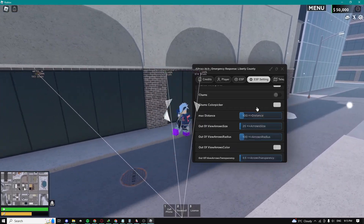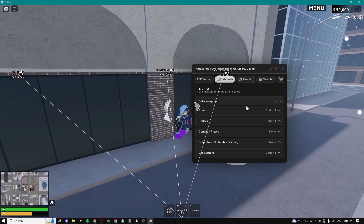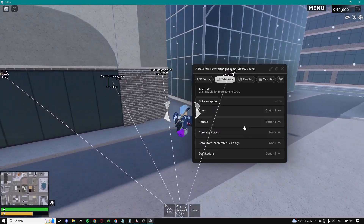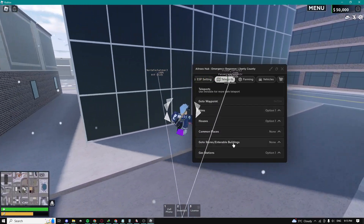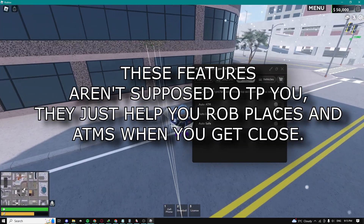We have a bunch of different features and our ESP settings right here. We have teleports — we can teleport to ATMs, houses, common places, stores, and several buildings, gas stations.